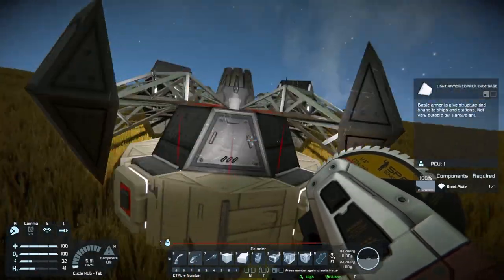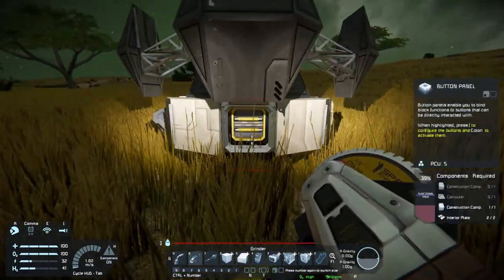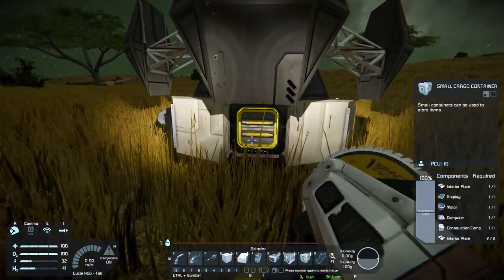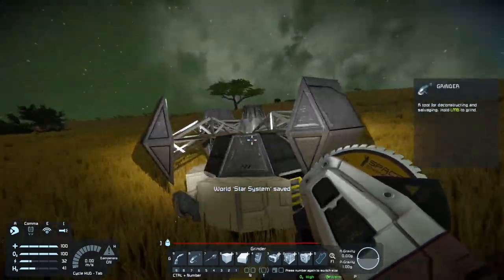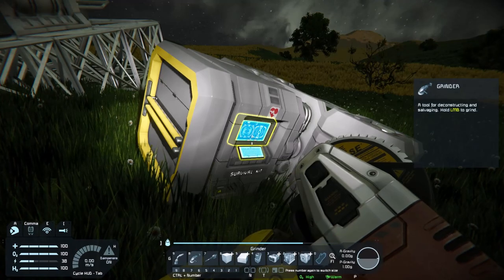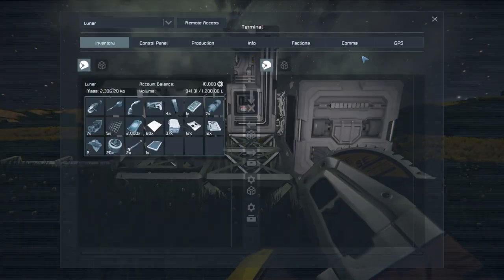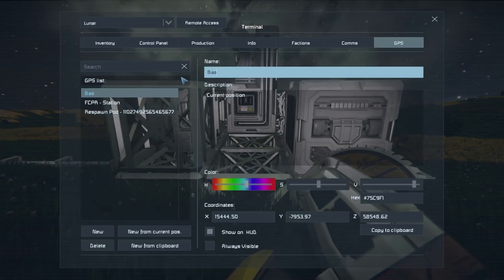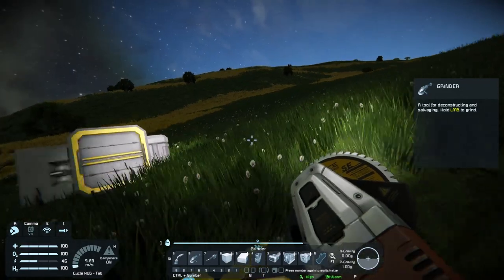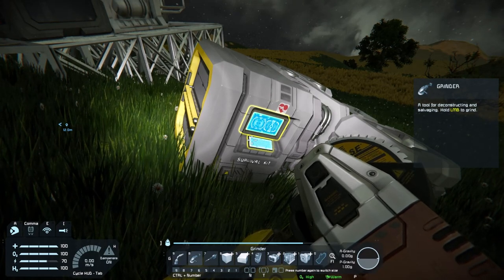I was wondering if they had any small steel tubes I could take. Something I should have mentioned earlier: stand in front of your base, go to GPS, and create a new marker from your current position. Just call it 'Base' or something to remember where it is - I may have struggled getting back a little bit there. But yeah, we're back.